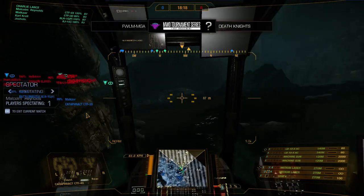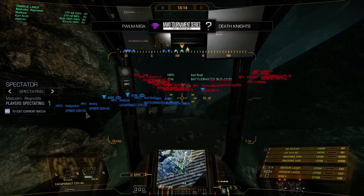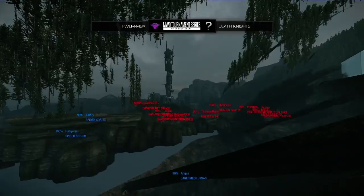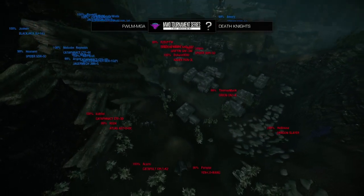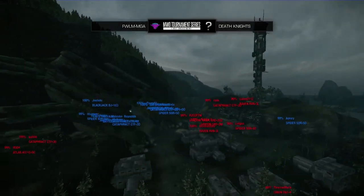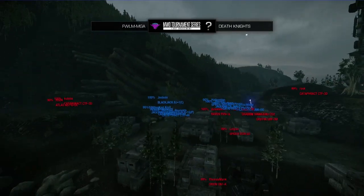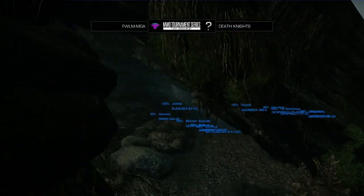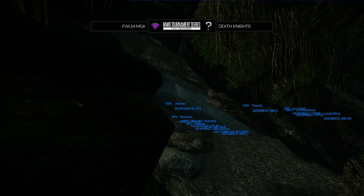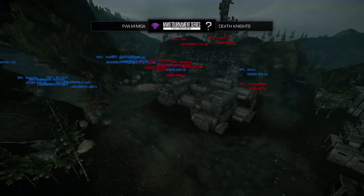It doesn't look like anybody's seen it, although we have an Atlas, a Dual Gauss K2, a Cataphract, and a Yenlo just watching the tunnel entrance from backside. We see PPCs get shot into the tunnel from MGA — they know that the enemy mechs are here. A UAV goes up from the Death Knight Spider trying to get some good scouting information, and we see a UAV also go up from MGA.